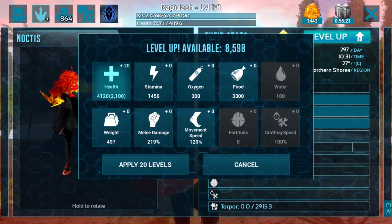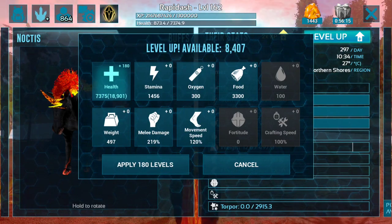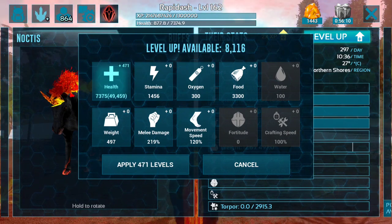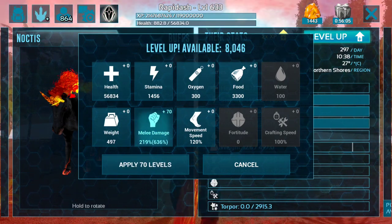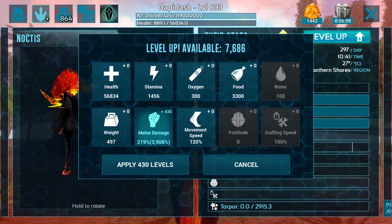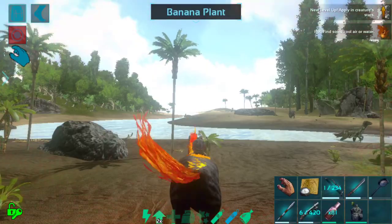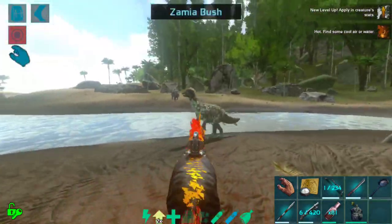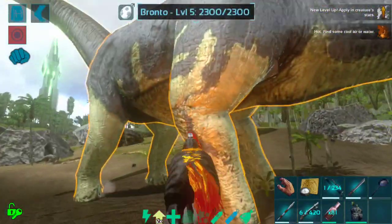I'm going to put a few levels into health — let's get up to around 50k health just to make sure we have a decent amount. Then we'll level up a little bit of melee as well. I'm going to use the heal-all button just so that we don't die immediately.